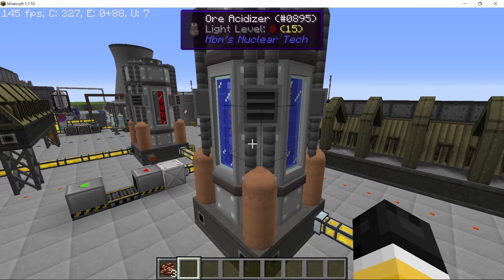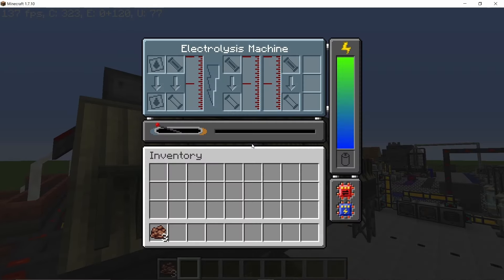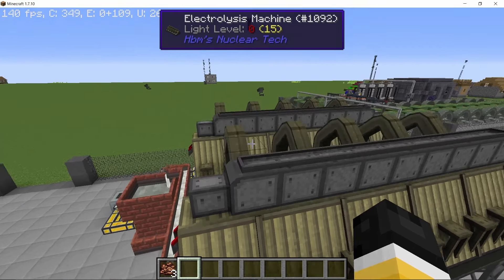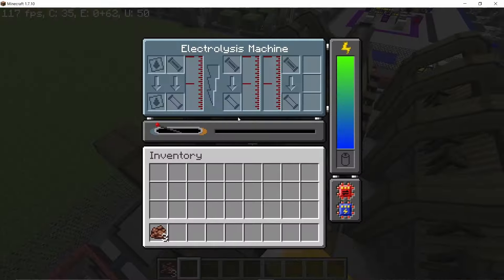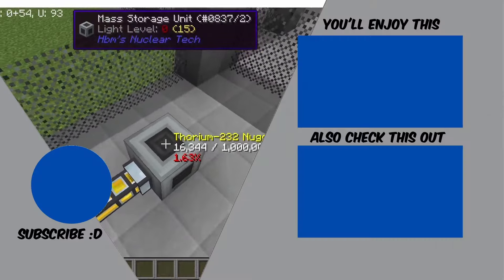With the water for washing I am using the efficiency upgrade, but with the chlorine I am not using the efficiency upgrade in the ore acidizer, because it will increase the amount of chlorine that it takes by 300%, which is a lot. That's all of the actinite bedrock ore processing done and we ended up with over 16,000 thorium nuggets.